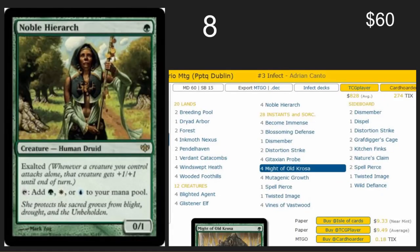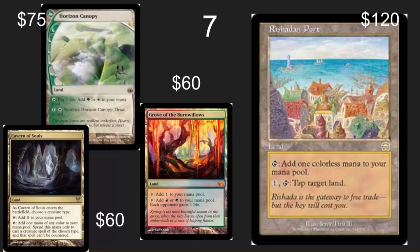Number eight spot: Noble Hierarch. With Deathrite Shaman banned in Modern, this is the go-to card, and it gets played in the broken Infect deck both in Modern and in Legacy. It can be beaten in those environments — it's one-dimensional, a super fast combo deck that actually attacks. Noble Hierarch is similar to land in that people really need mana dorks and they often need three or four of them. There are so many lands that need a reprint: Rishadan Port, Grove of the Burnwillows, Horizon Canopy, and one of my absolute favorite cards ever printed — Cavern of Souls. You can play Force of Will against it; you just pitched a card for nothing. I so enjoy Cavern of Souls and it so needs a reprint.